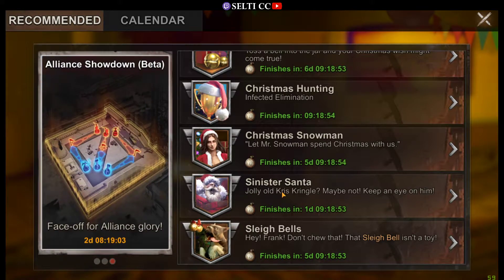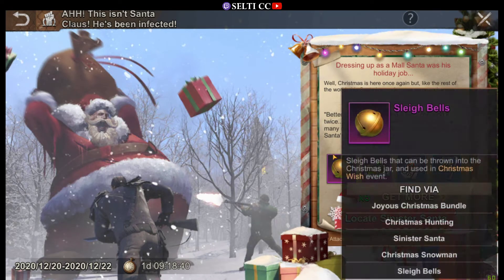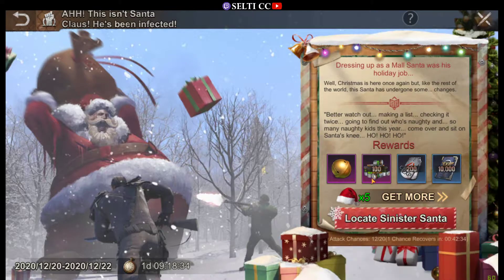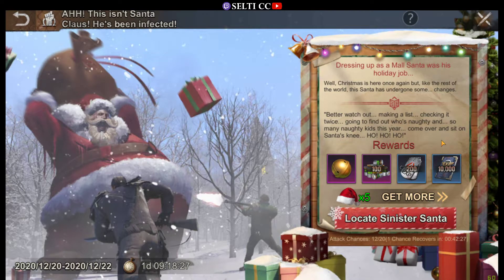So what are those Sinister Santas and other zombies? They are special zombies that always appear during those seasonal events, bringing us some of the event's special items — for example, sleigh bells, some biocaps, some chief stamina, and some hero stamina. Those are the rewards just for damaging them, but when you successfully kill or eliminate a Sinister Santa, you will also get some speed ups on top of the damage-based rewards.